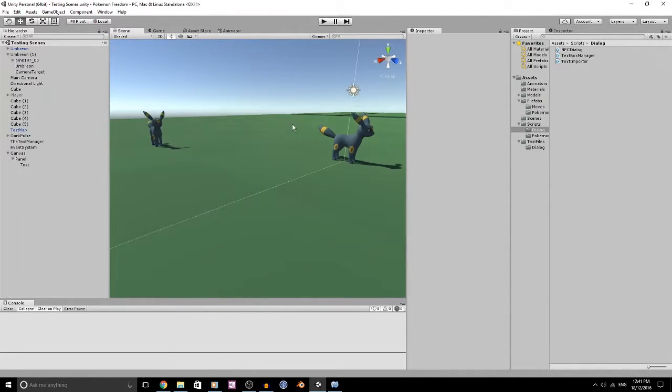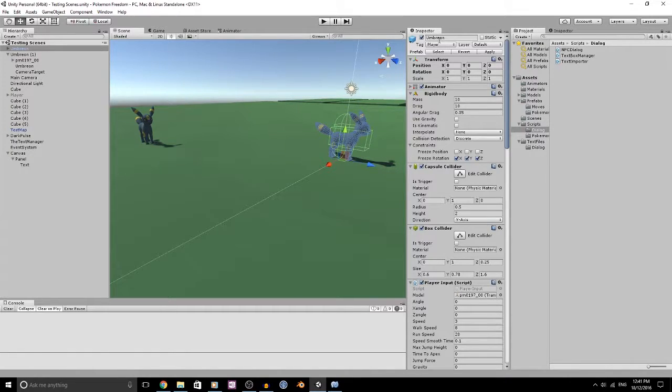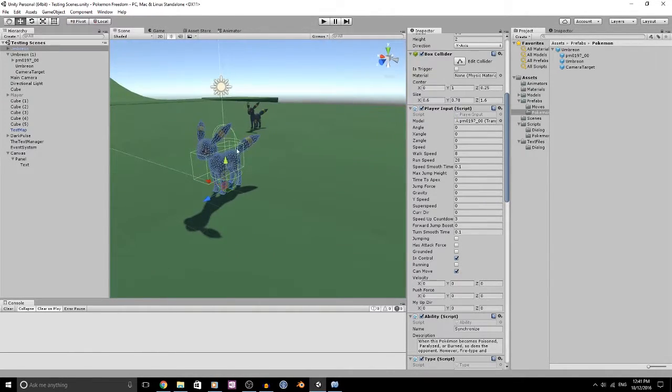I've realised there's a little bit of an issue with the way I've got things set up at the moment. We have Umbreon here as our player, but he is pretty much just himself. There's no way for me to easily swap in and out, be able to easily swap Pokemon on the fly.